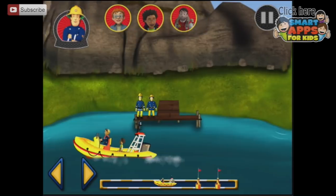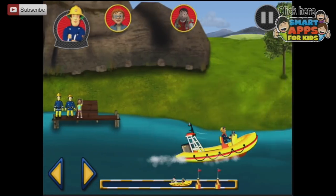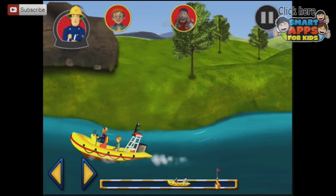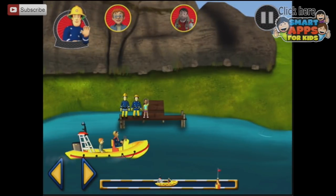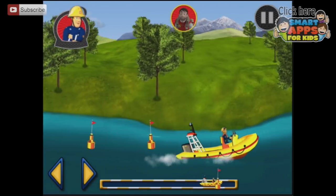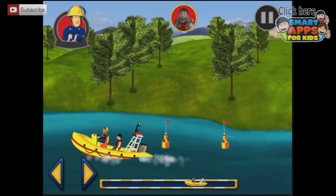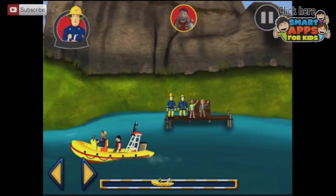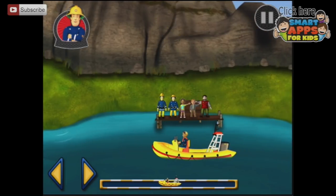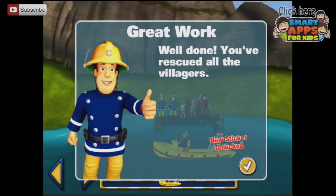Where Elvis and I are waiting. We can only get one at a time. You've rescued Mandy. Let's go and get Norman. He's pretty close. You've got Norman. Take him back to the jetty. You've rescued Norman. Let's go and get Moose. Only one more person to rescue. You've got Moose. We'll come back to the jetty. You missed the jetty a few times. You've rescued Moose. Great work. You've rescued all the villagers.